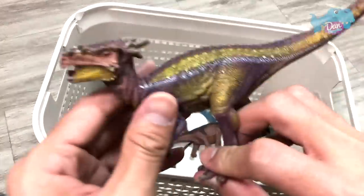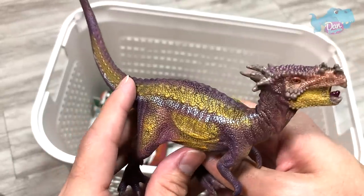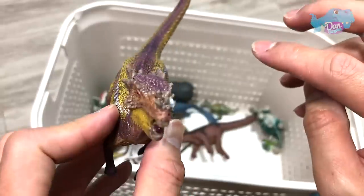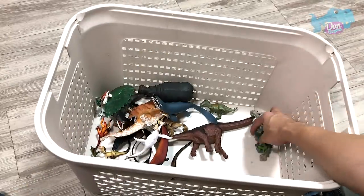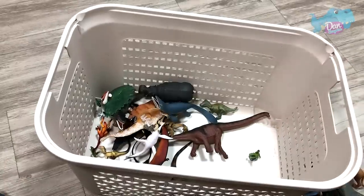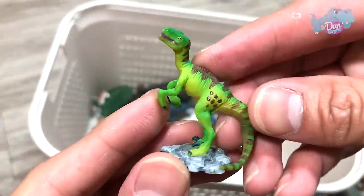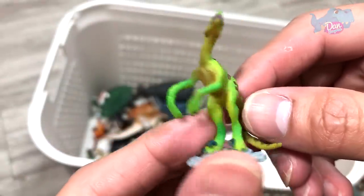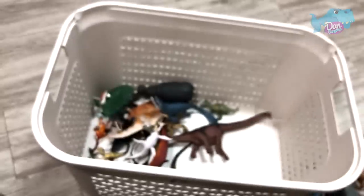And here we have a Dracorex, I think. I can't remember the name of this figure — if you guys do know, please let me know down below. It could be a Dracorex. And a Coelurus — green one. A little figure right here which I have no idea what this is. Looks like a Velociraptor — if you take a look at the sickle-shaped claw, it does look like a Velociraptor.